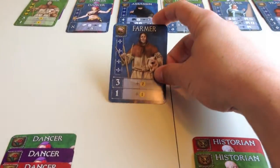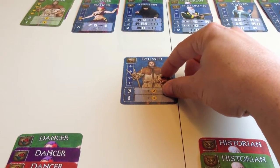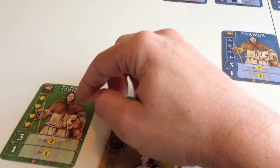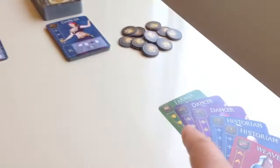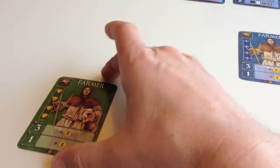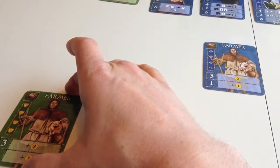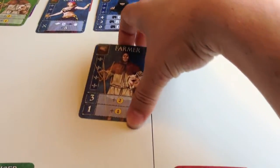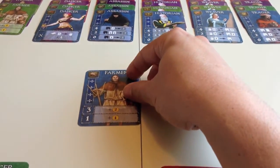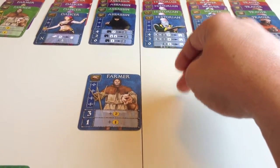The second thing to note is you're not allowed to play a card into the action area that exactly matches a card you already have inside your chapters. So if I had a green farmer in my hand, I would not be able to play that card into the action area because I already have a green farmer. The third thing to note is that you're not allowed to play the same guild twice in a turn, so if I played the farmer as my first action then my second action could not also be the farmer.